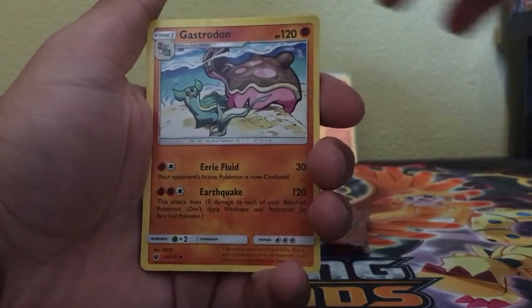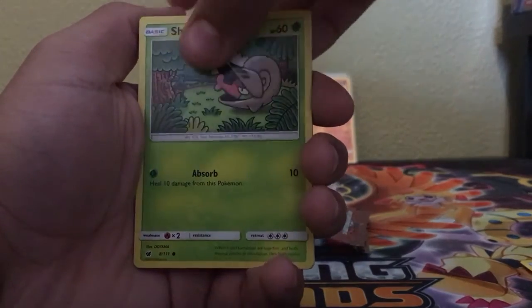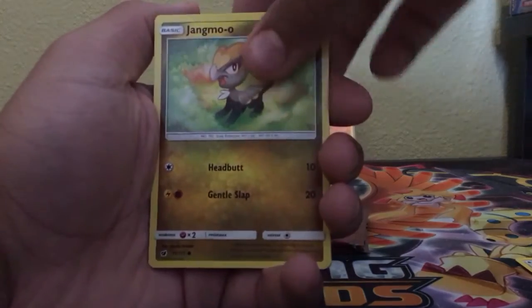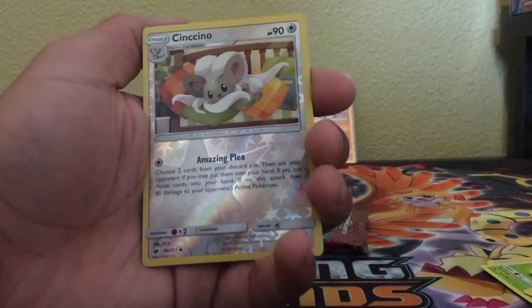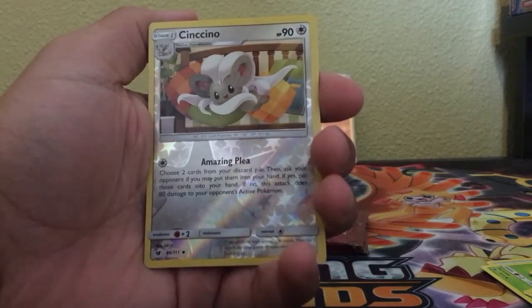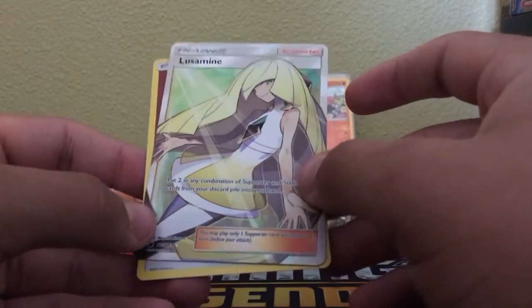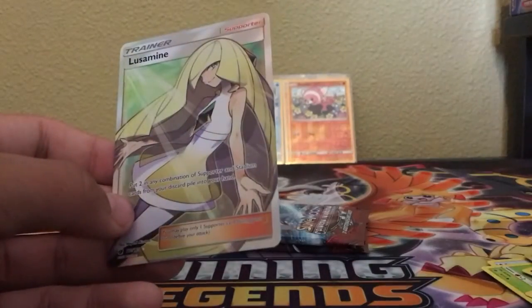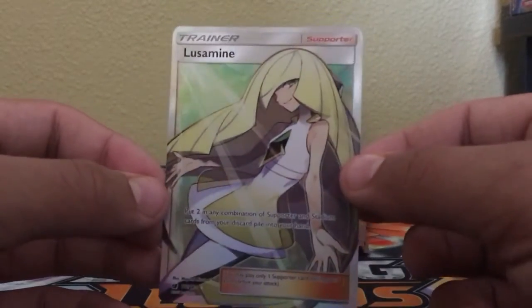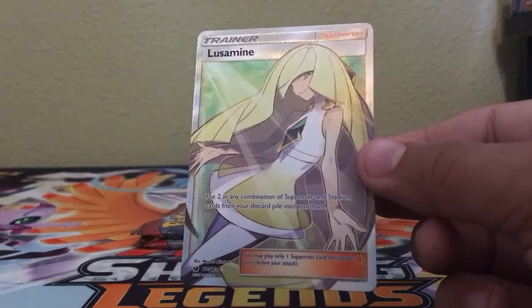A Counter Energy, a Gastrodon, a Trainer Fighting Memory, Shelmet, Jangmo-o, Staryu — first generation classic — Houndour, Dusclops — first generation. A reverse of a Cinccino, pretty cool. And we got a Full Art Trainer Lusamine! That is a sick Full Art Trainer. Dang, that is one awesome Full Art Trainer Lusamine. Do you like that, Cutiefly? I love it. That is a win right there.